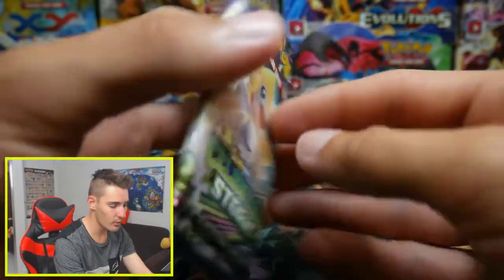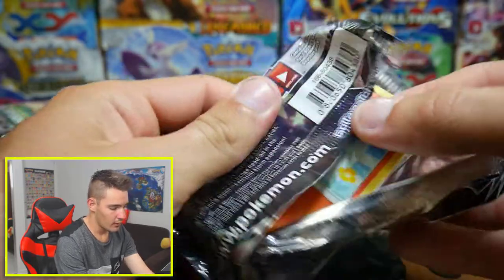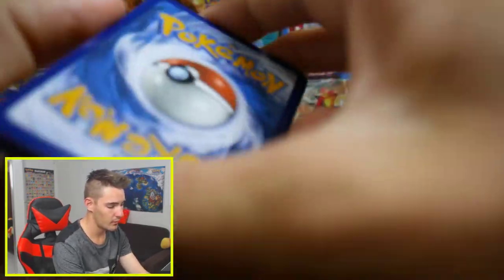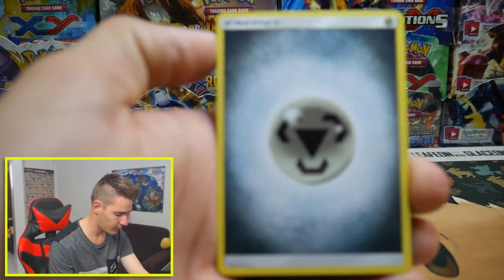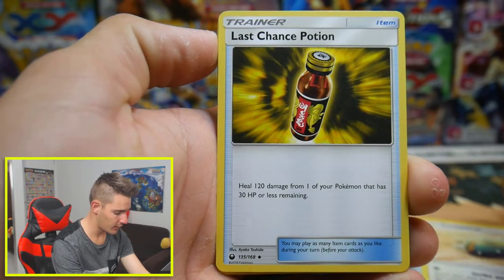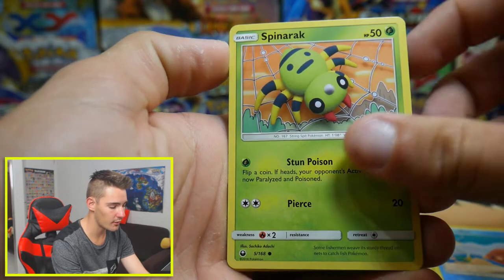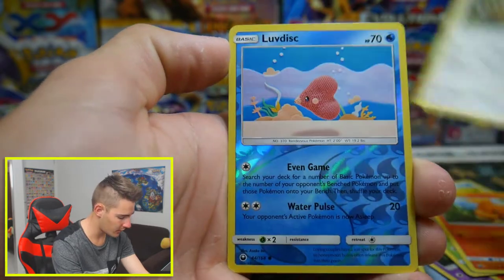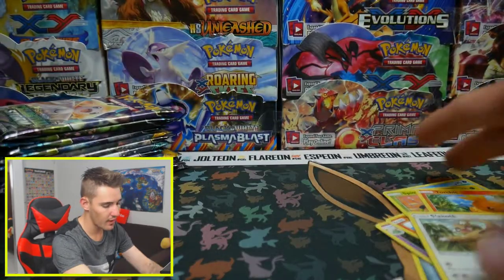There is a Celestial Storm Jirachi pack. Let's get straight into this one. There's a code card for you guys. We start off with a Metal Energy, a Dunsparce, a Last Chance Potion, Swallow, a Torchic, Love Disc, a Spinarak, or another Torchic — is that different art? A Slakoth, a Love Disc, and a Burnett Regular Rare to finish off that first pack.